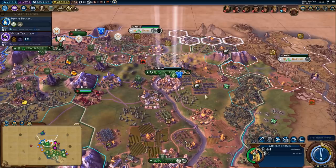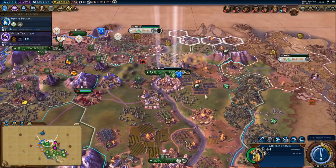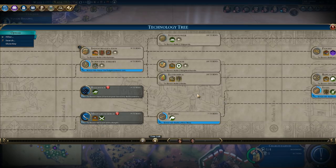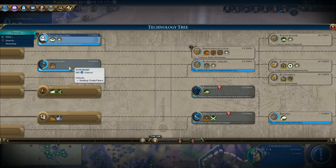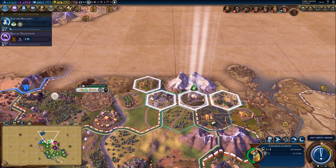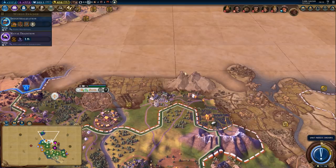We still need that coffee improved. Do we have the techs queued up? Yes, we do. What is going to be after industrialization? Probably astronomy and then scientific theory. We'll get square rigging and industrialization in 5 turns.